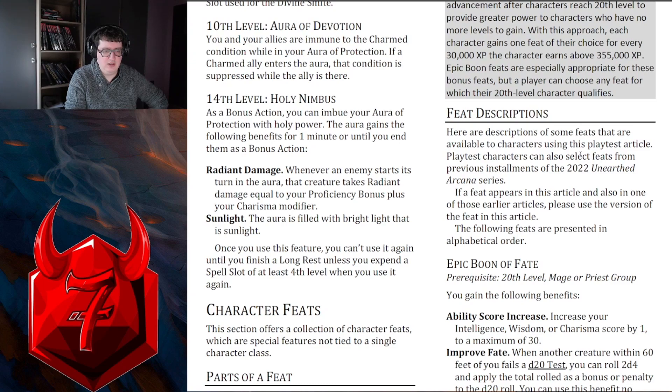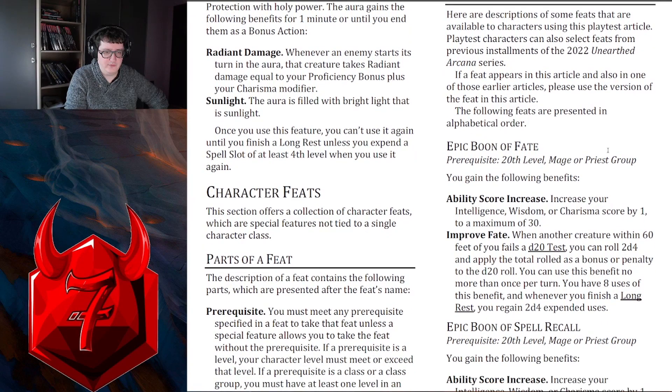Epic Boon of Fate: increase your Intelligence, Wisdom, or Charisma by 1 to a maximum of 30. Whenever another creature within 60 feet of you fails a d20 test, you can roll 2d4 and apply the total as a bonus or penalty to the d20 roll. That's on average plus 5, so that's like advantage - advantage on average is like plus 4 and a half to 5, give or take. So 2d4 is pretty good.